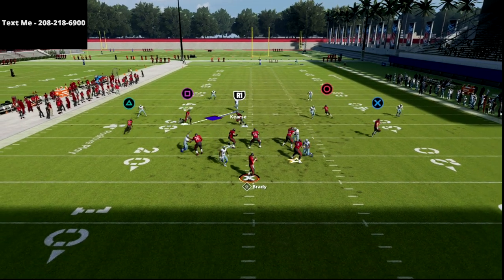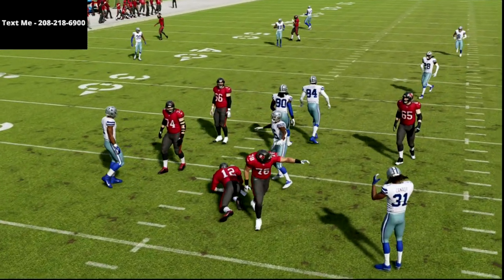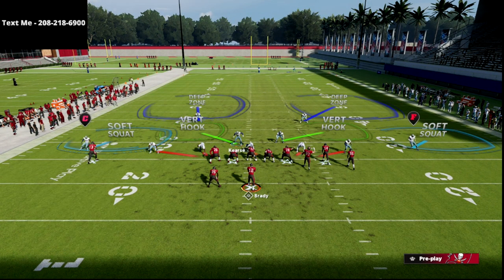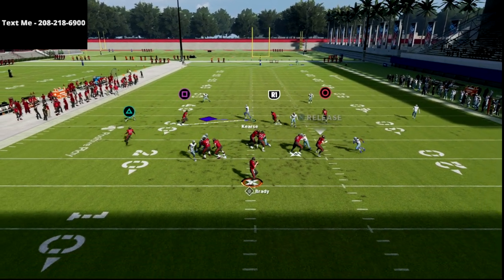You're going to get some glitchy heat out of this. You'll either get that B-gap pressure — which is a really popular pressure — or you'll get the edge. Sometimes you have to run down just a little more to get that left edge pressure. All you're trying to do is get this guard to engage with you, then snap out into coverage. It's a really good blitz.